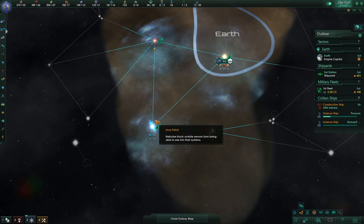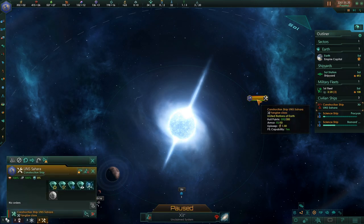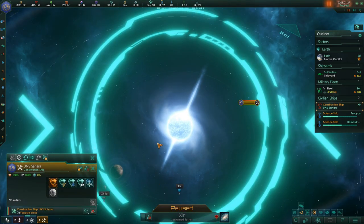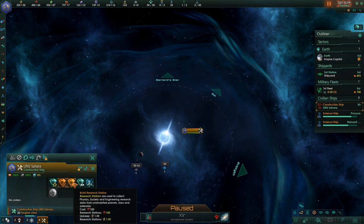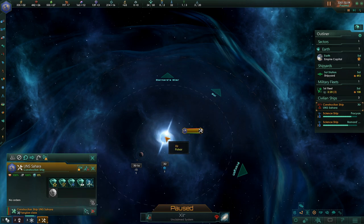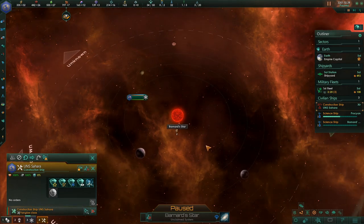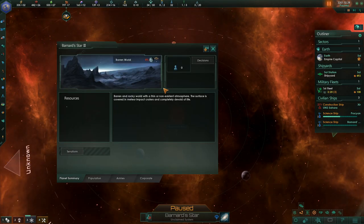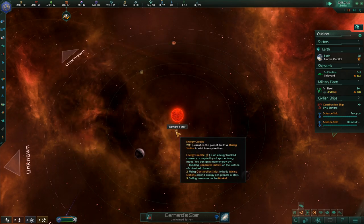How do I expand my borders? Because I would like that thing eventually. Just to claim star systems and expand your borders — it can only be built around a star. It gives an upkeep of one. What can we do here? I'd like a research station. I'm going to have to eat the upkeep of that. What's over here? Bernard's Star. Doesn't look like there's anything worth here at all, except for the star. Is it worth building here? Maybe, maybe not.